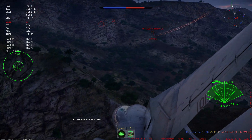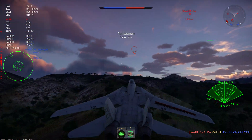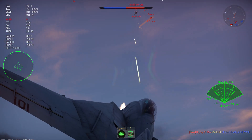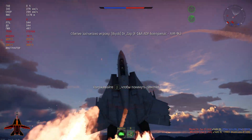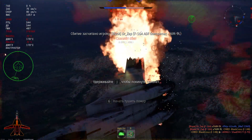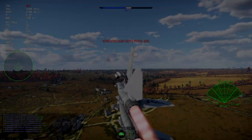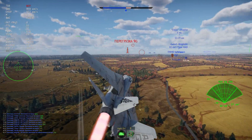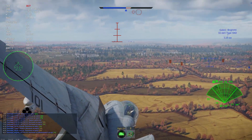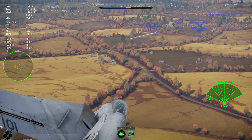Говоря о вооружении, здесь нужно отметить также новинки. У нас появились новые Фениксы — AIM-54C. Эта модификация ракеты позволяет более успешно поражать цели. Дело в том, что американцы также здесь внесли некоторые изменения в её электронную начинку, и в итоге ракета атакует цель по более оптимальным траекториям.